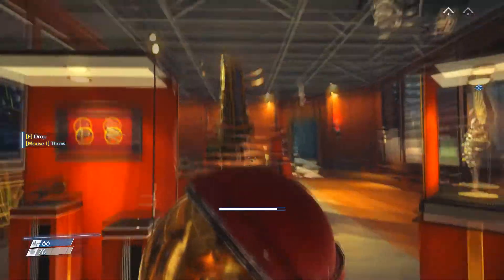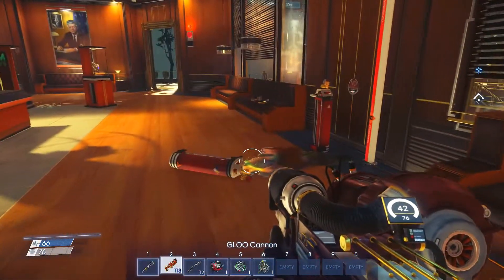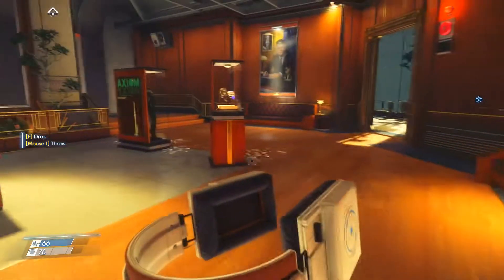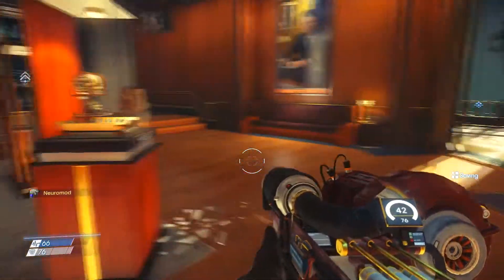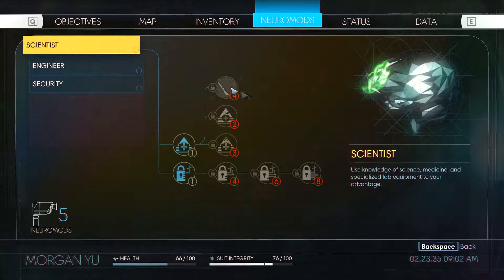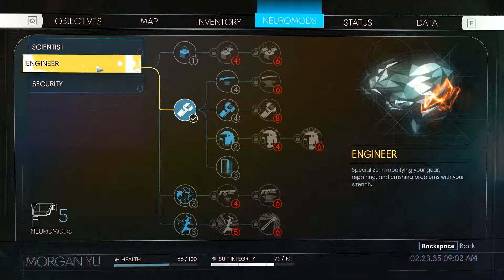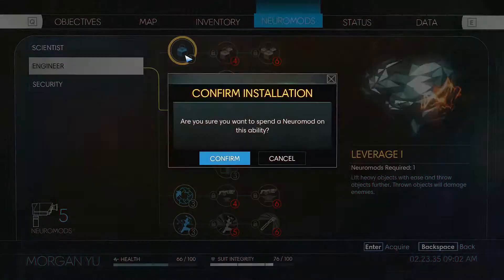What is this? Oh — spaceman helmet! Still don't trust this bloody room, there's probably mimics in here. Oh, another neuromod! I actually need to upgrade. I wanted to upgrade the carrying ability so I can carry and lift heavy objects — that's the one I wanted.